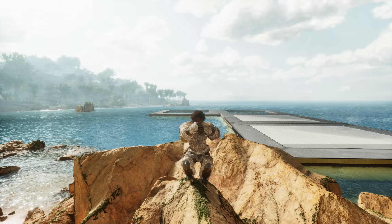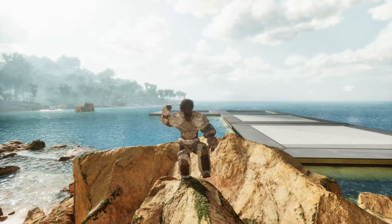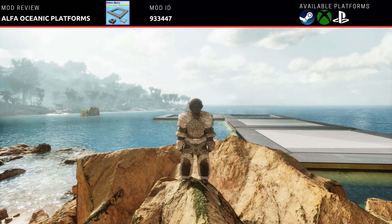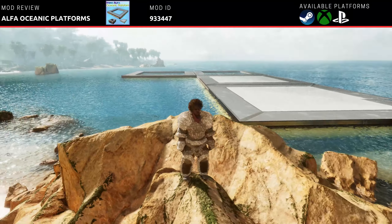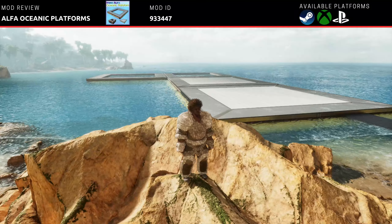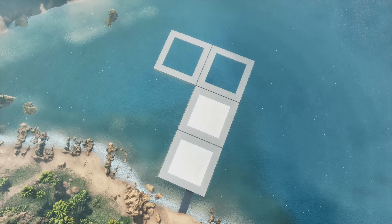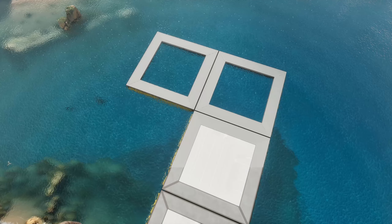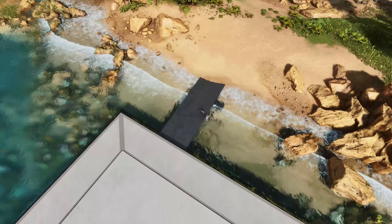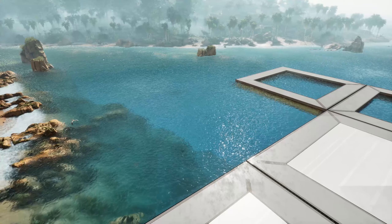What's going on guys? Joe here coming in from the island, and today we're going to be talking about a mod — and that mod is the Alpha Oceanic Platforms. Look at these. Are you tired of building on land? Well, we got the mod for you. Let's go ahead and take a look at it. This is a great mod for being able to snap platforms right on the ocean. I'll go ahead and show you how it works and what's included.